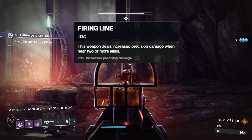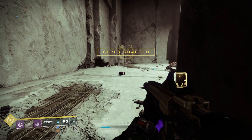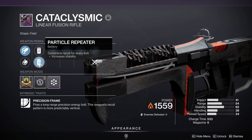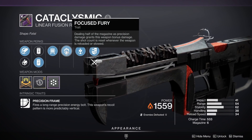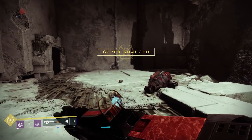Firing Line is 20% as well, but that does not work in something like Solo Lost Sectors. If you are a fan of the channel, you may have seen my video breaking down the new damage perk Focused Fury. This perk also rolls on Cataclysmic, and it also gives a 20% damage boost, so this is a great one to compare to.